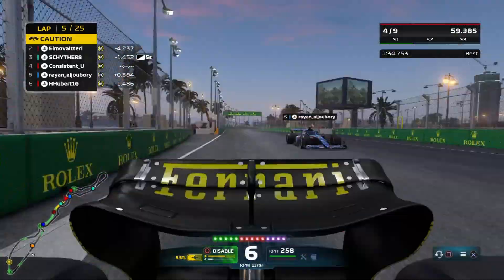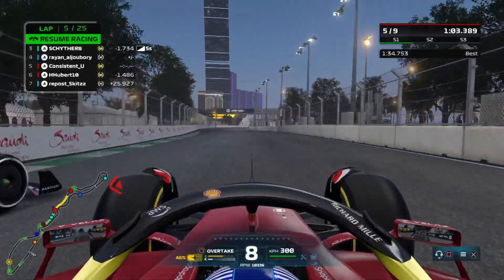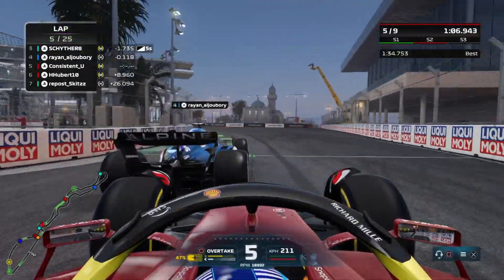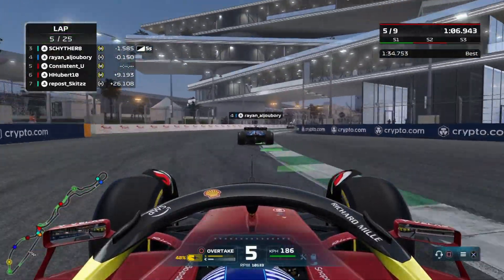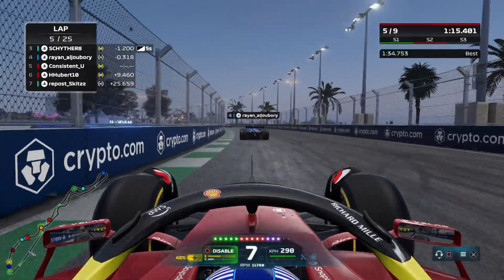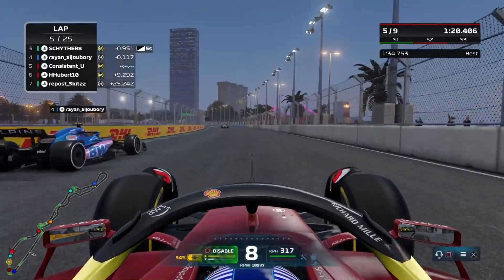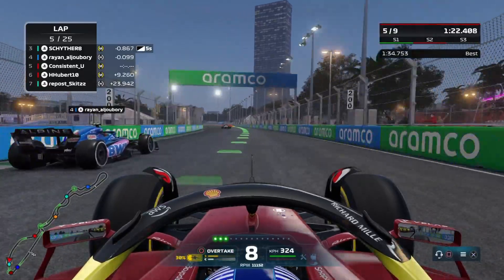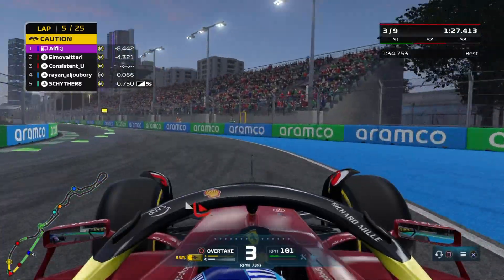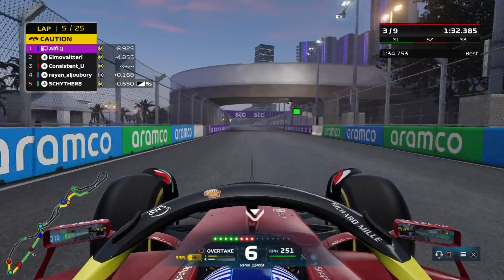I have to slam on the brakes to make sure he doesn't move into the middle of the track. Luckily he's sensible enough to just stay there. I have a little bump with Ryan on the rear end, but now in the final sector we have an opportunity to get ourselves back up into fourth place. Ryan defends the inside line, I'm using a lot of ERS, and then Scyther spins himself around — Ryan has to yield and I get past both Ryan and Scyther.